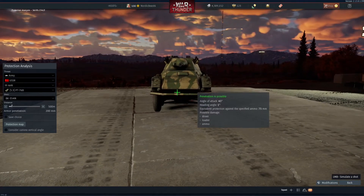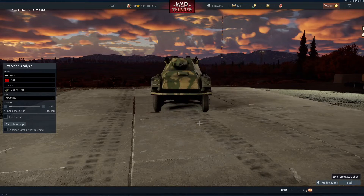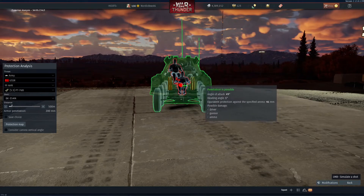I pull up on him real fast and shoot him right here. It kills his driver — I think I hit him here — because all it did was kill his driver. Nothing else. It didn't do anything else, so you notice it just punches through and does damage.